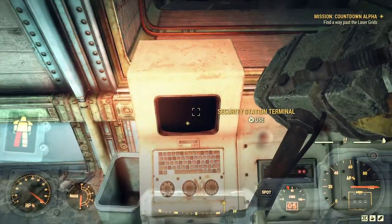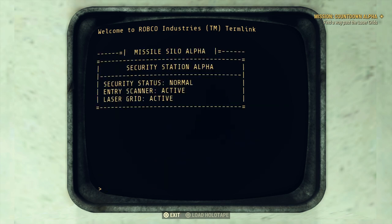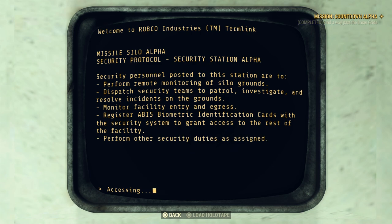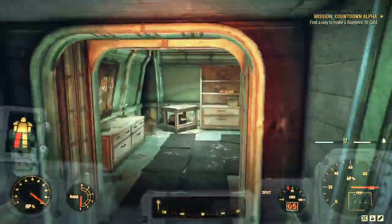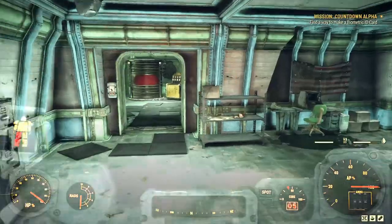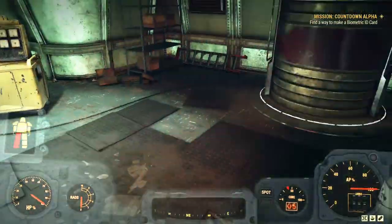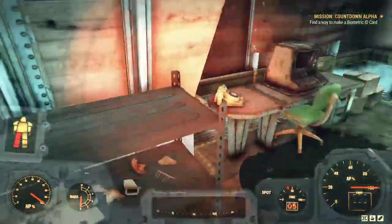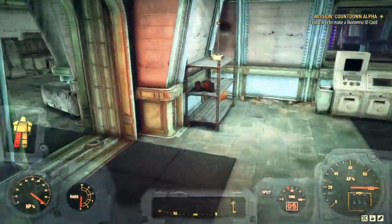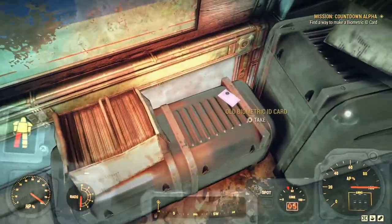We're going to go to this console and access it, read through some stuff — you don't need to read it, I'll walk you through it. That completes and it says I need to find a way to make a biometric ID card. I can't make one from scratch; I need to override an existing one. I'm scouring the room. This becomes more difficult with a team because you each need one card — more enemies spawn and it's much more difficult than coming on your own.